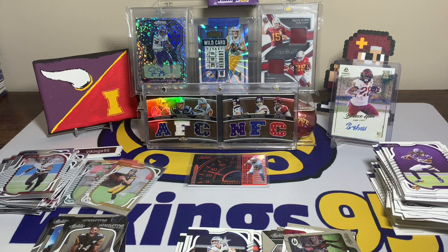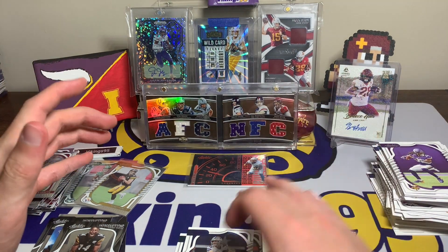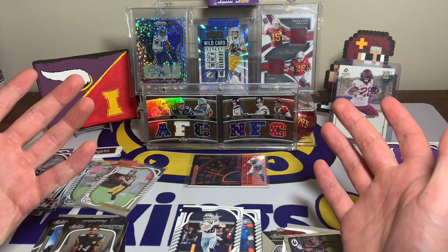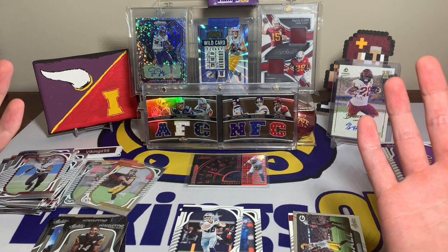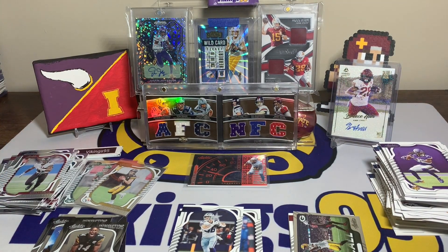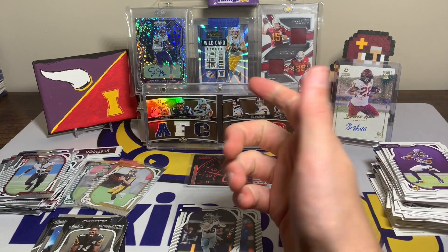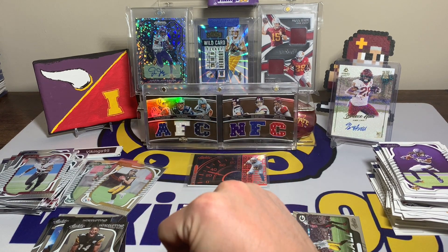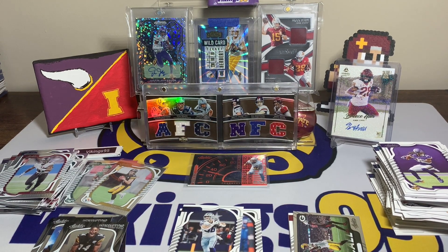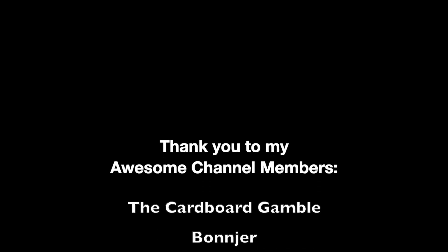Obviously the huge chase is the Kabooms and Explosives — you can hit autographs, rookie autos, some cool jersey cards. We did hit a one-color Keenan Allen jersey card, not numbered or anything, but sometimes that is how it goes. I hope some of you are hitting Kabooms or Explosives — they're out there, just tough to hit. We're gonna keep chasing because that's the fun of it. My wallet doesn't love it, but we got to get that Kaboom. It's always one of my goals each year — hit a Kaboom or Downtown or both. We did hit one Kaboom last year with a Dan Marino. Hope everyone has an awesome upcoming weekend — thanks for watching, see you later!